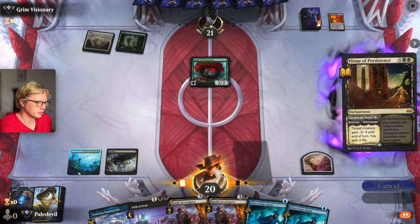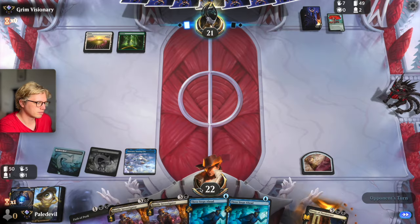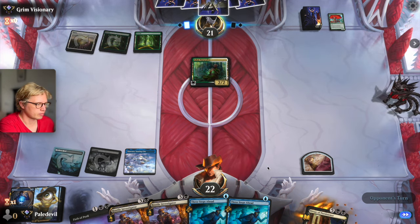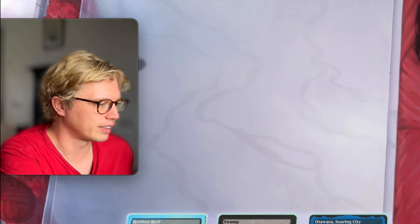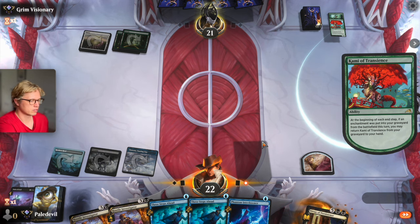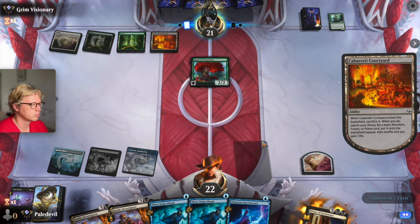Lovely. Do you think we'll get a land next turn? So this is Celestia Enchantments with Kabaretti Courtyard? Audacity? No. Are you surprised I didn't get the land? Warida — you get that back, sure. Another courtyard. Hey, we got a land!